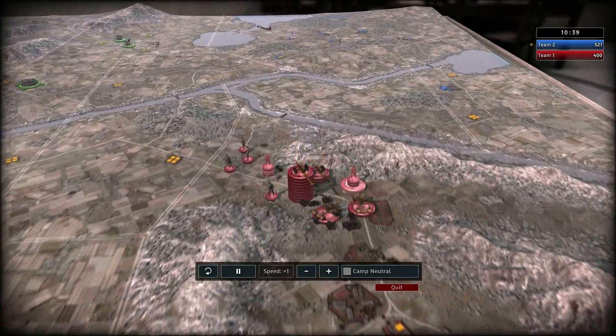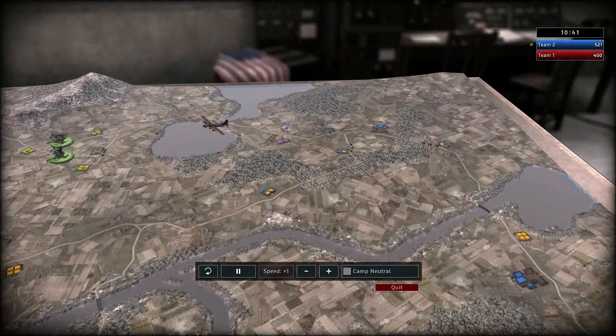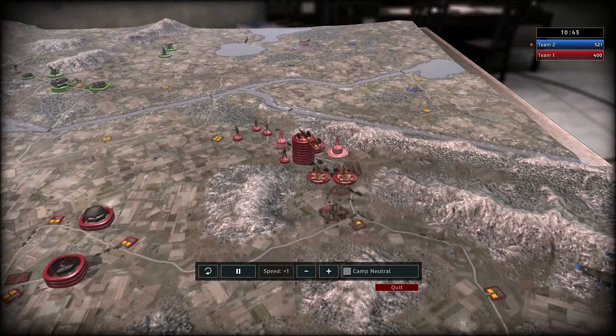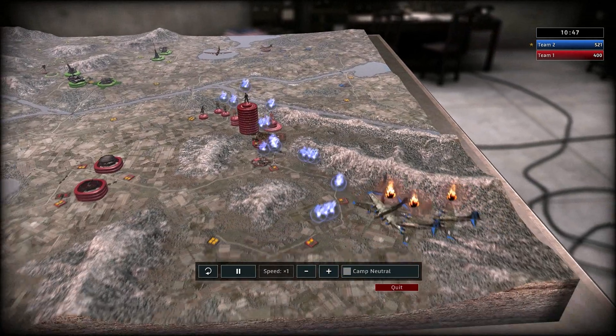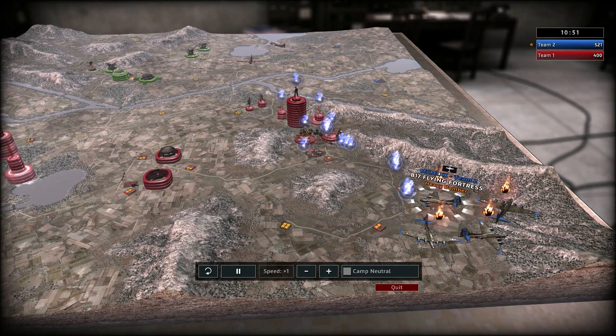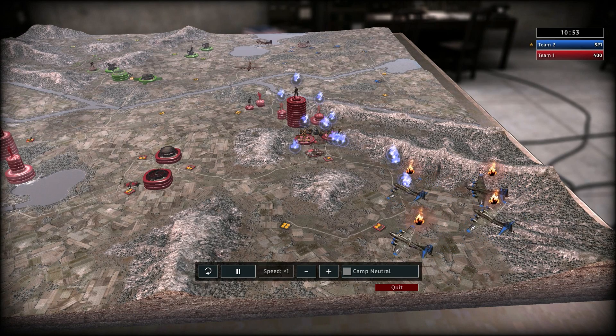Sergeant really needs to start pushing right now. He needs to either get a ton of infantry or some tanks and start pushing. Because if he just sits there and lets this attack go, he will get completely steamrolled if he keeps letting these B-17s basically fly into his base for free.